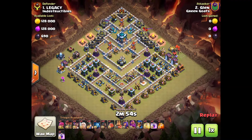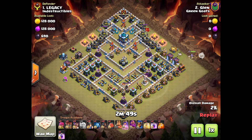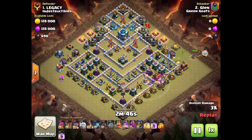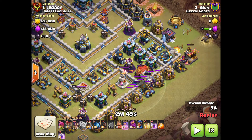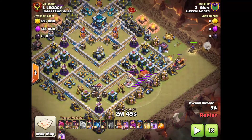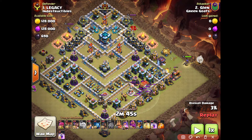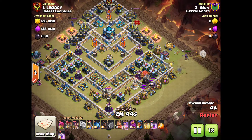This second attack I wanted to show because the base was a little more maxed out. Just check out the value I get from this. I'm deploying a blimp with yetis inside as a yeti bomb, then three balloons right behind it. The three balloons take out those cannons, I throw some trash here, and my queen is already going down because I know her pathing is going to go this way based on what I take down. Just look at the value of this blimp.